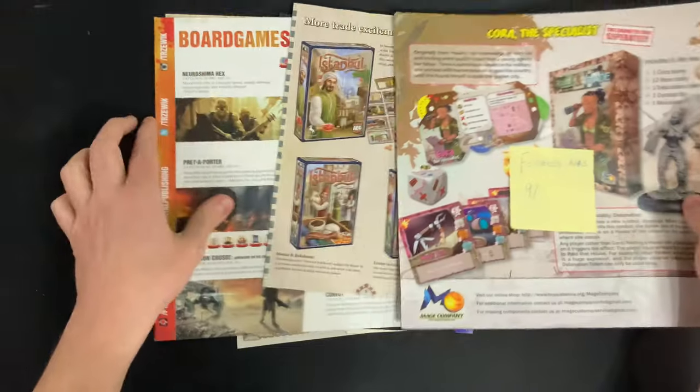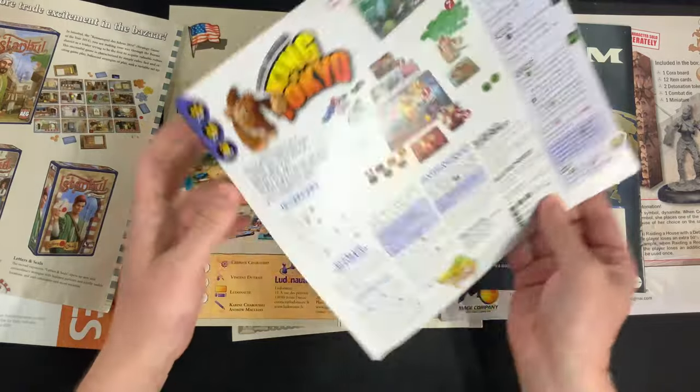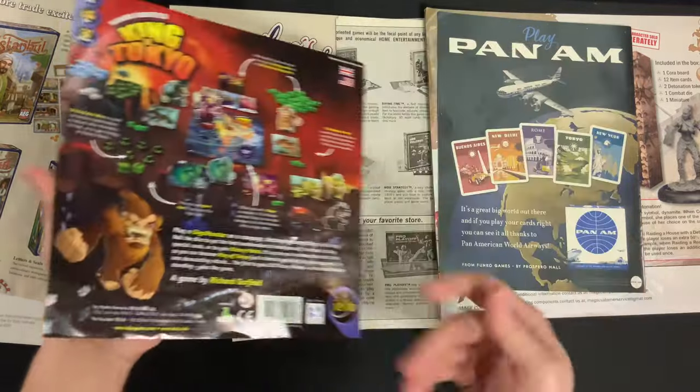Continuing on with the F tier — and we've had quite a lot in the F tier, about 30 of the 100 are in the F tier, so come on, do better. We have the useless ads on the back, which is pretty common. King of Tokyo was like, yeah, we're going to advertise ourselves. It's weird.